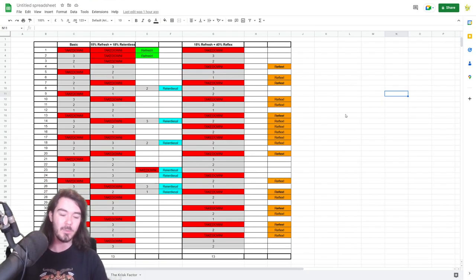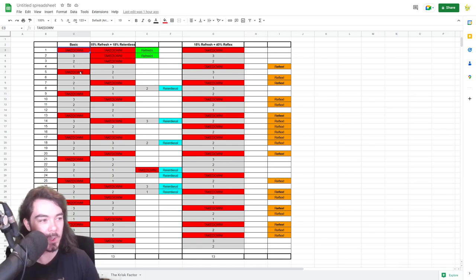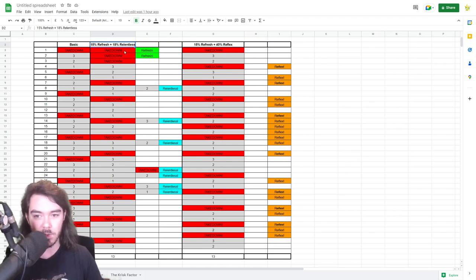This is the ultimate spreadsheet I ended up with — it's pretty intimidating, but it's okay. With the basic one, it's takedown every four turns, and we got 10 takedowns in total. With three Refresh accessories for 15% and then 18% chance with Relentless set to get an extra turn, we got a couple of Refresh procs straight away, some Relentless procs. I don't feel like this was particularly lucky, but in the end we walked away with 13 takedowns compared to 10 takedowns.